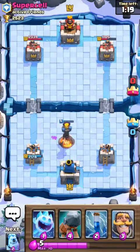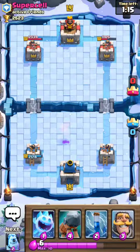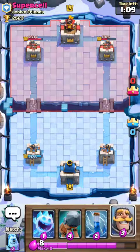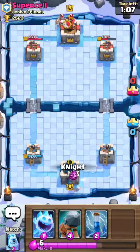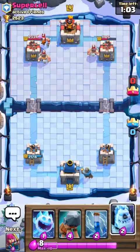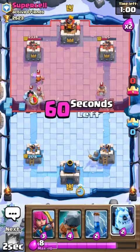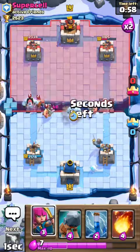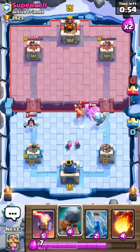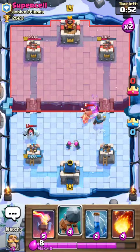So unfortunately for him — Supercell right here — I have all the counters to all your plays. Unless I mess up, we should be able to win this fairly easily. So he decides to go Split Push. That's fine. I'm going to drag him all over again over here — teach him a lesson about kiting.